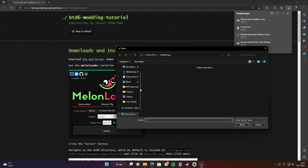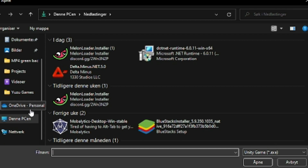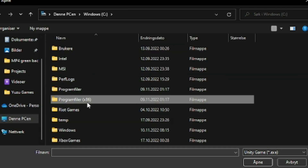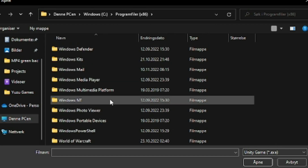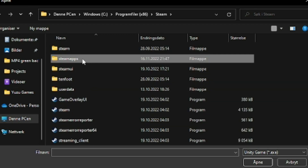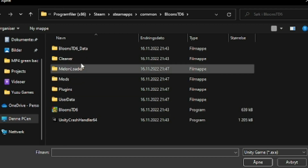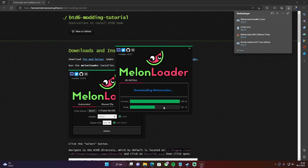You need to select the game. To do that, go to This PC, then Program Files (x86), scroll down to Steam, then go to Steam Apps, then Common, then Bloons TD6, and select the game.